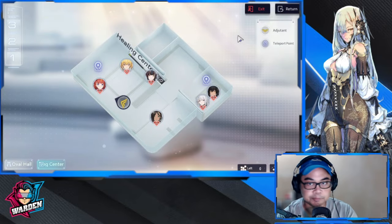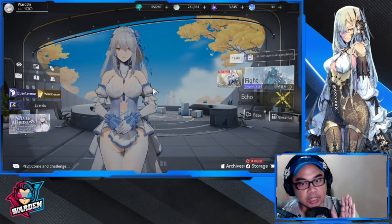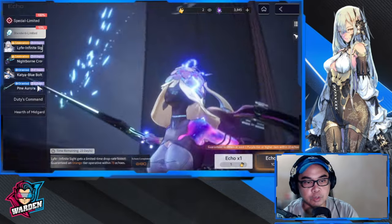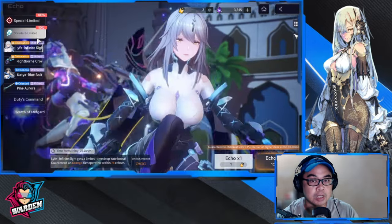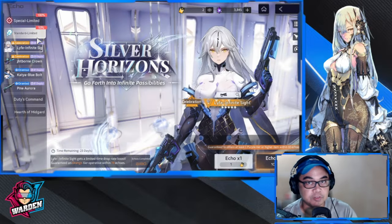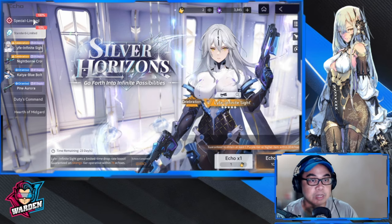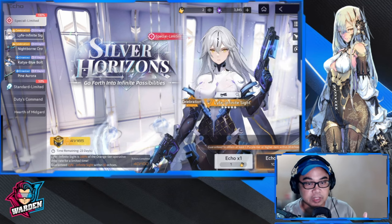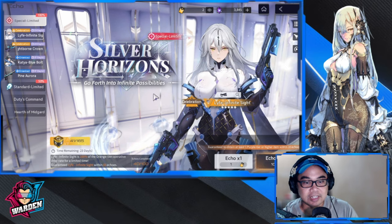One thing that has improved a lot is the summon system. Before, we only had a 50/50 drop rate for banners. There was no guaranteed pity on the first pull — if you didn't get the limited operative, the next one was guaranteed. But now they've put out a 100% guarantee, which was not there before. The number of summons required is quite large, but it's guaranteed, so it's a big help to the community.